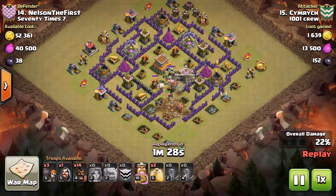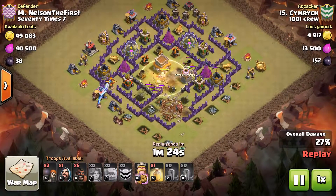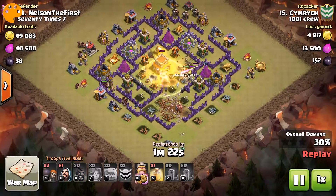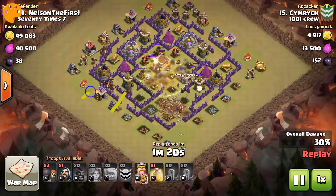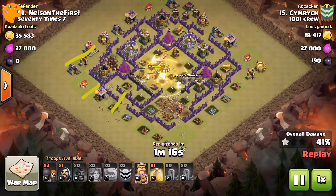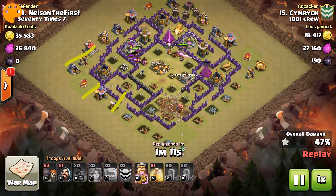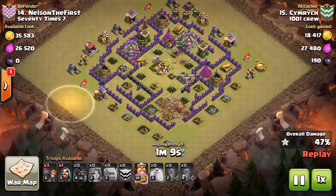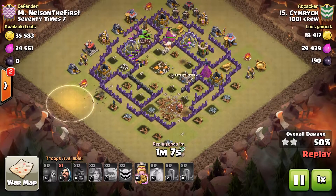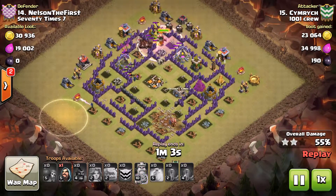I drop a heal down for the Valks when they get to the core, and then send in the Hogs. Here's how overpowered this strategy is — the Hogs are going in and I'm trying to rage my king or pop his ability or something. And instead, I decided it would be a good idea to heal the grass. Ha ha ha ha. Worked out though.